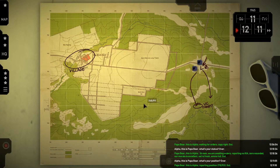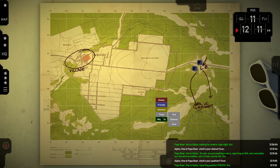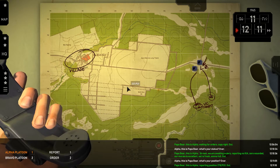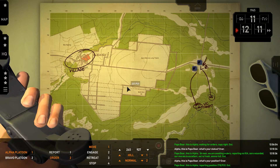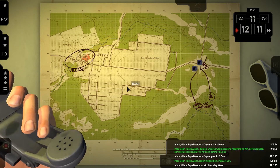The system also works with any waypoints that are on the map, even those created by the player. Let's create two new waypoints — the valley and the hill. Then I can issue: Alpha. Move to. Valley. And the game confirms: Alpha, this is Papa Bear. Move to the valley. Over.